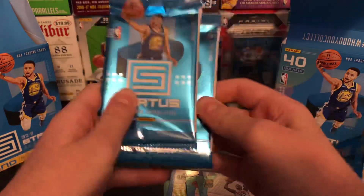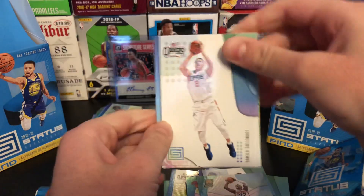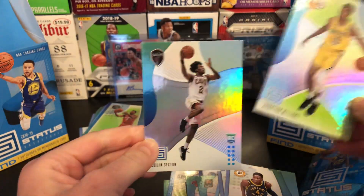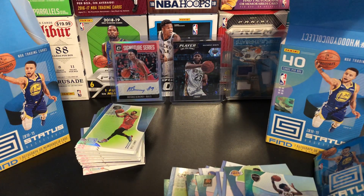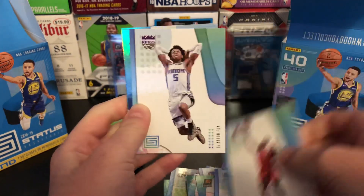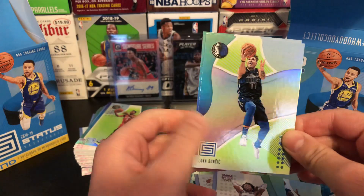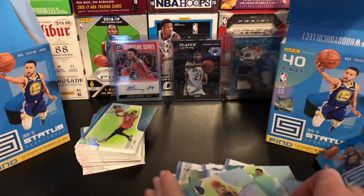So, the final two packs — can we get some luck in here? Please, something good. Danilo Gallinari base, CP3, Victor Oladipo. Green rookie of Jonathan Williams. And Sexton — we have gone good on rookies for this. Garrett Temple, another Dwyane Wade, another De'Aaron Fox. Luka green — let's go! I'm sorry for yelling. Luka green — boom! And another Bagley. We've gone great on rookies.